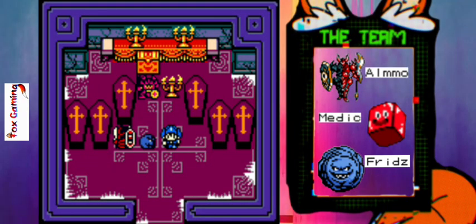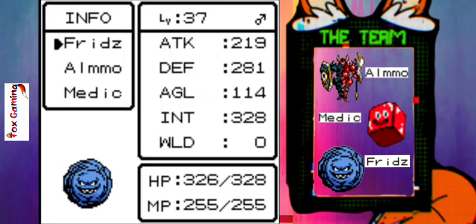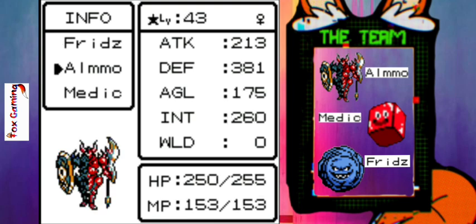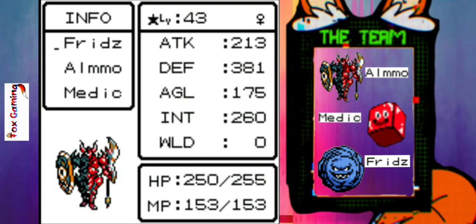Hello everybody and welcome back — this is episode 33 of my let's play Dragon Warrior Monsters 2: Kobe's Journey. Starting off, I did a bunch of grinding off screen. Here's what we're looking at: I got Frids up to level 37, I'm up to 43, and as you can see he's got that star by his level — that means he's at his max level, his level cap.